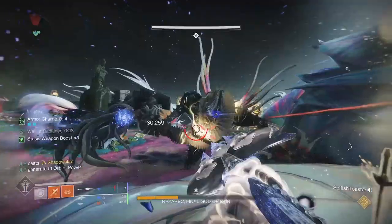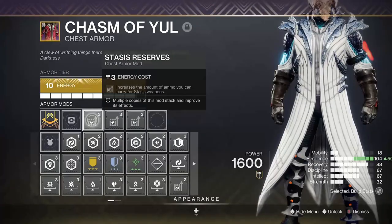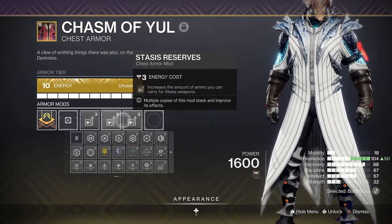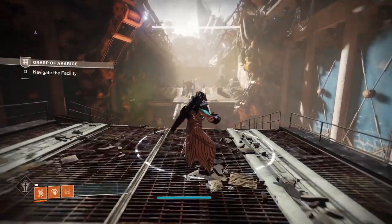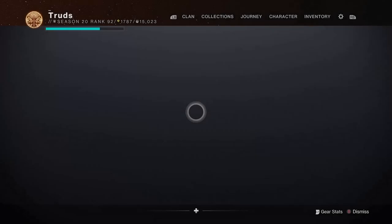Next, you'll want to maximise its damage potential by nearly doubling the total amount of ammo you can carry in reserve. By chucking on 3 stasis reserve mods on your chest armour, you'll go from just 9 total rounds to a game-breaking 15. You can even do this by putting on your pre-built stasis reserve armour before rallying to a flag or picking up a heavy ammo brick, then swap back to your maxed-out resilience armour for whatever content you're playing.